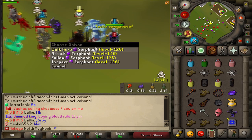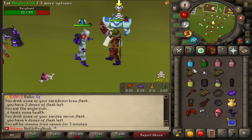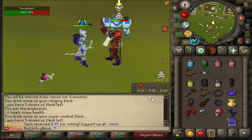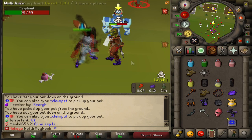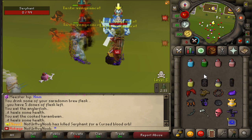Oh god, he maced me on like 72 — don't do it! You won't expect another claw spec. Let's go — what an HP risk! That's good loot right there, let's get out of here.